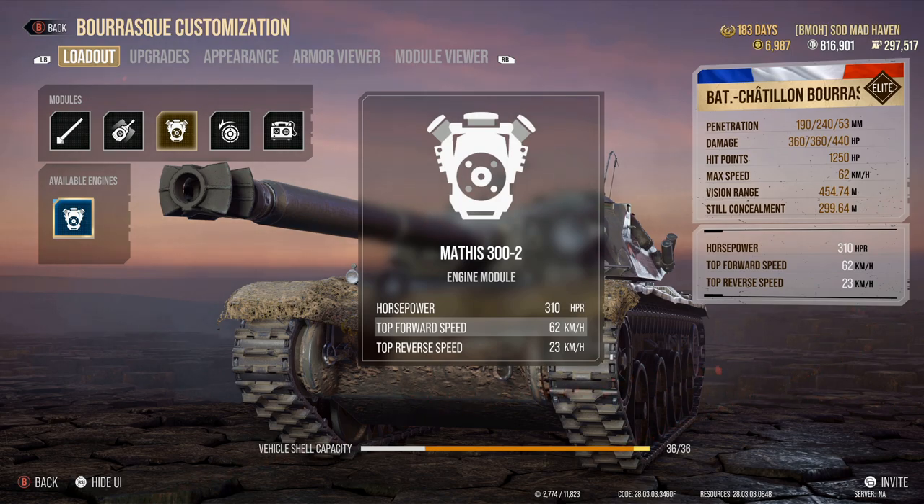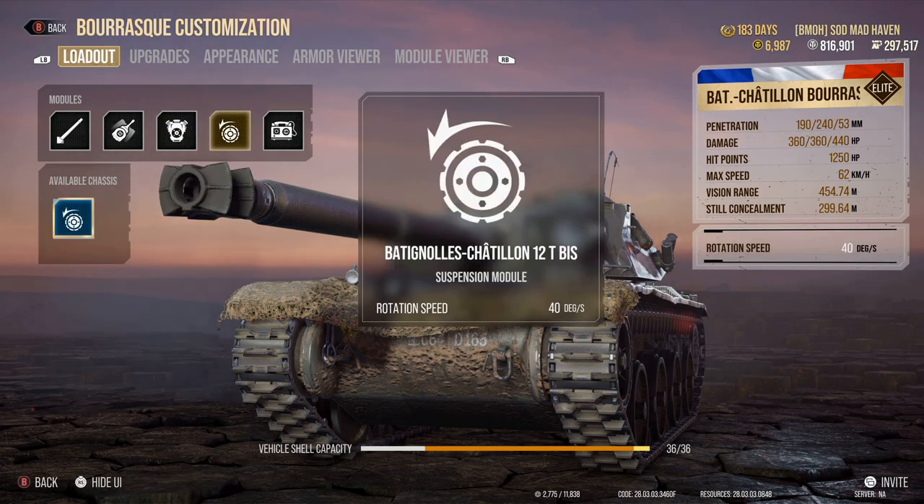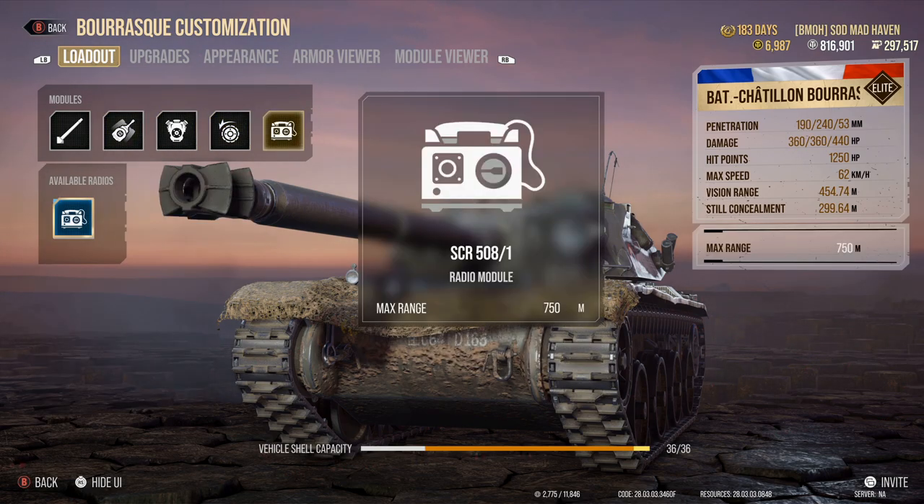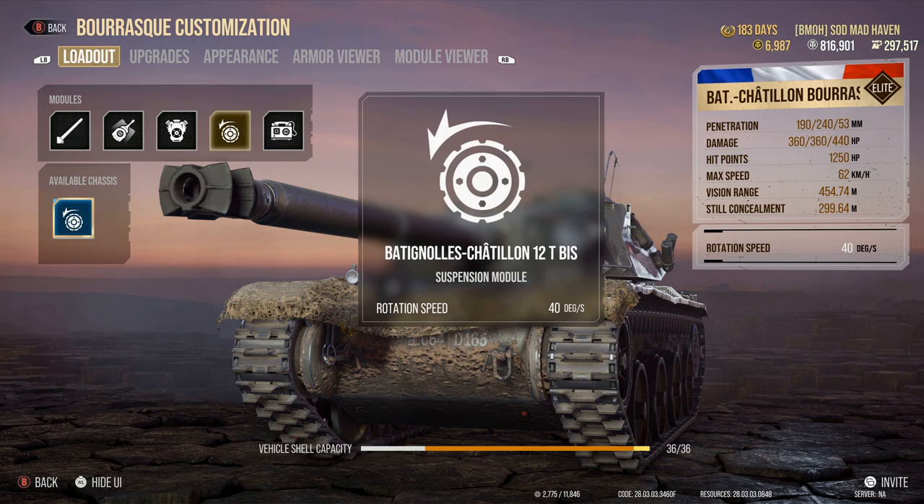I do not have all the statistics for this vehicle yet. Once they are out, you can find them over on WOT.com for console. Now, 62 top speed and 23 reverse — that 23 reverse is going to feel really snappy. Along with that, 40 degrees of rotational speed and turret traverse is 44. This thing gets up and gets on the move.